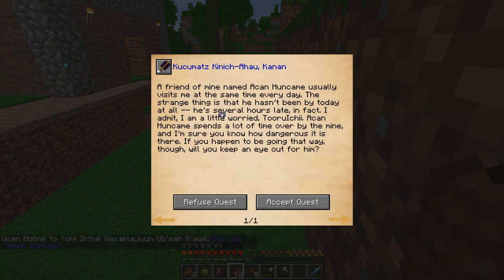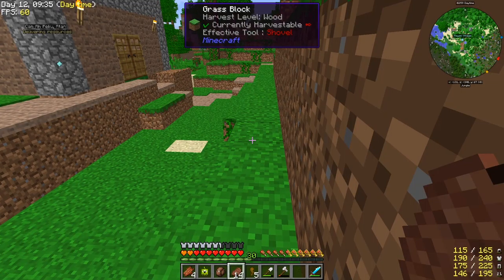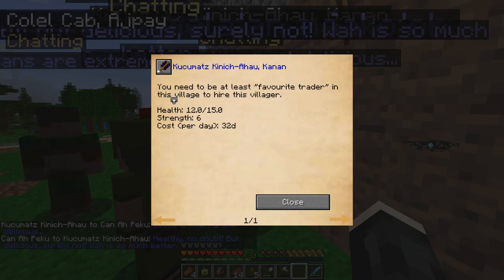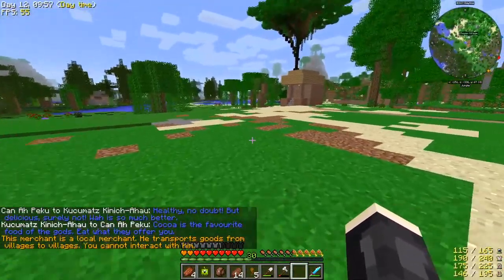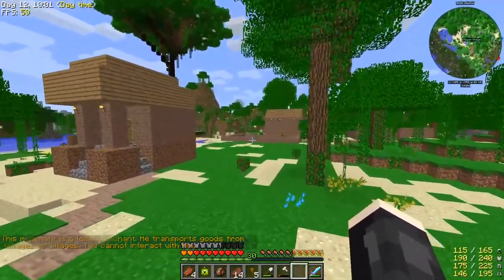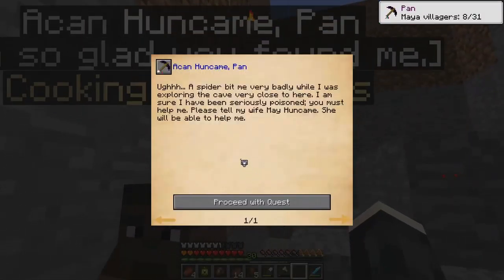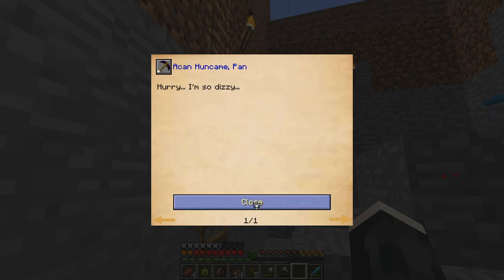Missing friend? A friend of mine named Akan Hunkame usually visits me at the same time every day. The strange thing is that he hasn't been by today at all — he's several hours late. I admit I'm a little worried. Akan Hunkame spends a lot of time over by the mine, and I'm sure you know how dangerous it is there. If you happen to be going that way, will you keep an eye out for him? Sure. So there's a mine nearby and I need to find out — is the big building with everything dug out the mine? Oh, here he is. A spider bit him very badly while he was exploring the cave close by — he says he's been seriously poisoned.